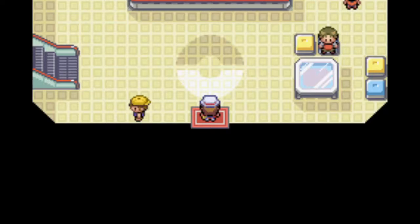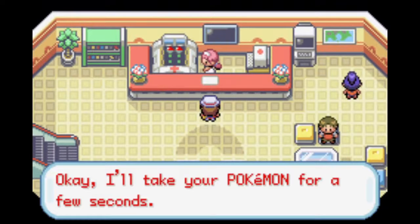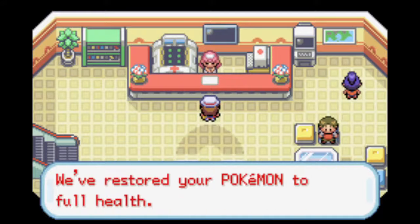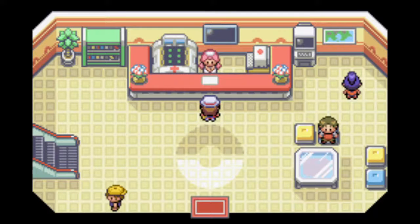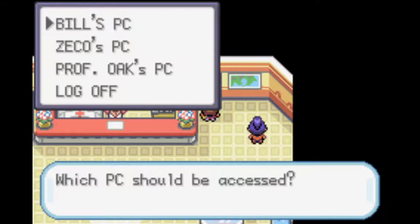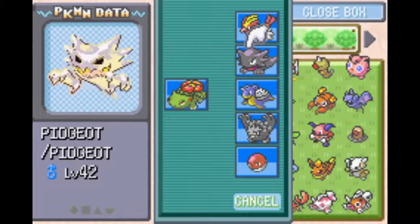Trust me, I think it will be for the best because next time when we come back, we're basically going to be using the Seafoam Islands route to get to Cinnabar Island. Depending on how well that goes and how many trainers I might have to cut out, I might either stop before we get to the Seafoam Island Cave entrance or after we get out of the Seafoam Island Cave.